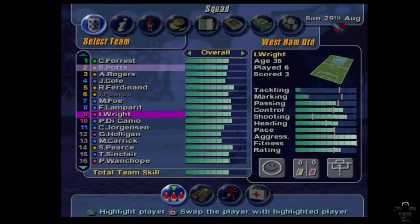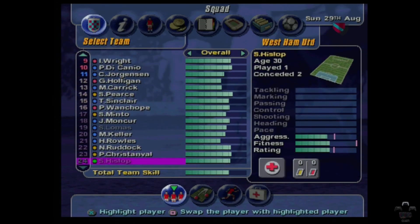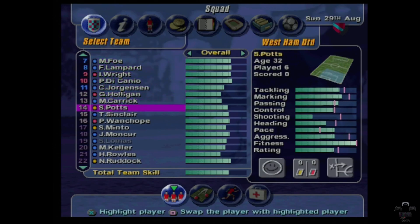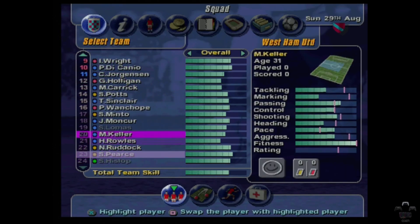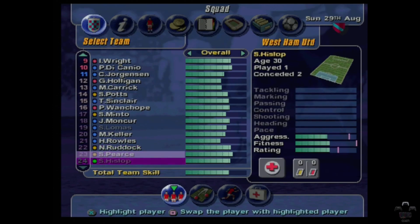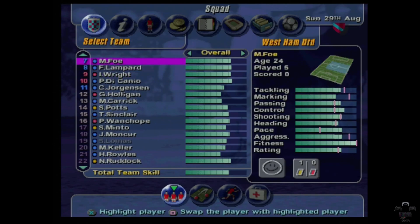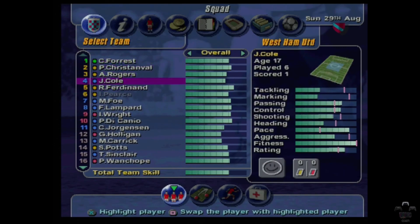I've got Steve Potts there now who's going to be replaced. Steve Potts can go on the bench and Stewart Pearce is most likely going to be sold off at some point. Such an aging team — Moncourt 32, Potts 32, Di Canio 31, Ian Wright 35. What an aging squad.